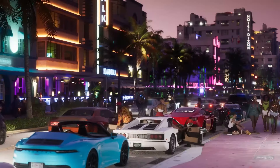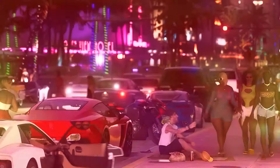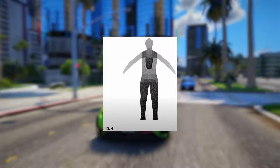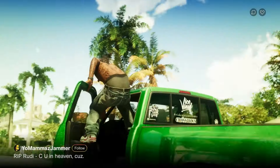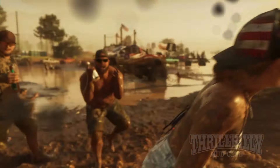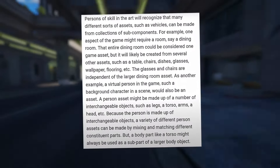As another example, a virtual person in the game, such as a background character in a scene, would also be an asset. A person asset might be made up of a number of interchangeable objects, such as legs, a torso, arms, a head, etc. Because the person is made up of interchangeable objects, a variety of different persona sets can be made by mixing and matching different constituent parts. But a body part like a torso might always be used as a sub-part of a larger body object.